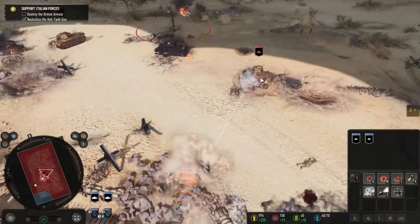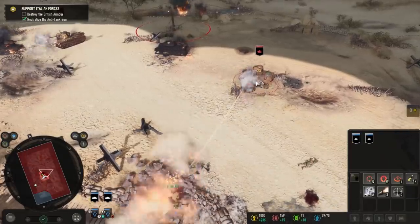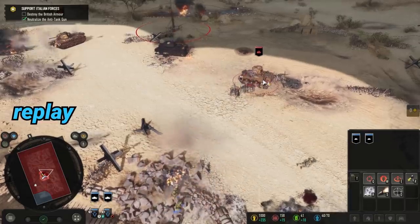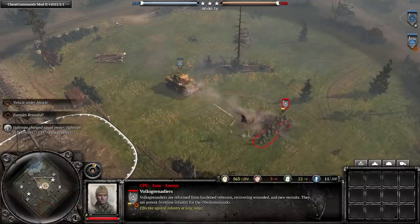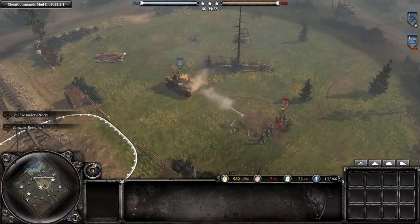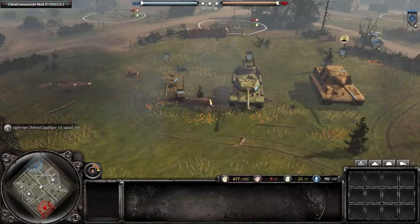All jokes aside, I do think there is too much screen shake at the moment in Company of Heroes 3. Here you can see a Stuart light tank shooting at some infantry, causing what I consider to be a considerable amount of screen shake. For comparison, here's a Stuart shooting at infantry in Company of Heroes 2 — no screen shake whatsoever.